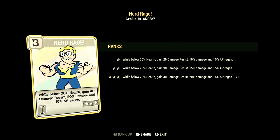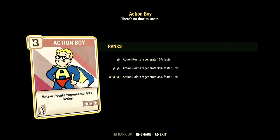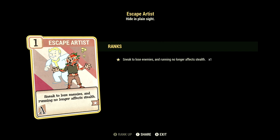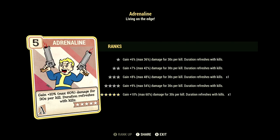In Charisma we have 6, with Field Surgeon at 1 star — Stimpaks and Radaway will now work much more quickly. Strange in Numbers at 1 star — positive mutation effects are 25% stronger if teammates are also mutated. Tenderizer at 3 stars — marked targets receive 10% more damage for 10 seconds after you attack. In Intelligence we have 8, with Nerd Rage at 3 stars — below 20% health, gain 40 damage resist, 20% damage, and 15% AP regen. Demolition Expert at 5 stars — explosives do plus 60% damage. In Agility we have 15, with Action Boy at 3 stars — action points regenerate 45% faster. Covert Operative at 3 stars — ranged sneak attacks do an additional 50% sneak attack damage. Escape Artist at 1 star — sneak to lose enemies, running no longer affects stealth. Gun-Fu at 3 stars — VATs swaps targets on kill with 10%, 20%, then 30% damage bonus to next 3 targets. Adrenaline at 5 stars — gain plus 10% up to max 60% damage for 30 seconds per kill; duration refreshes with kills.